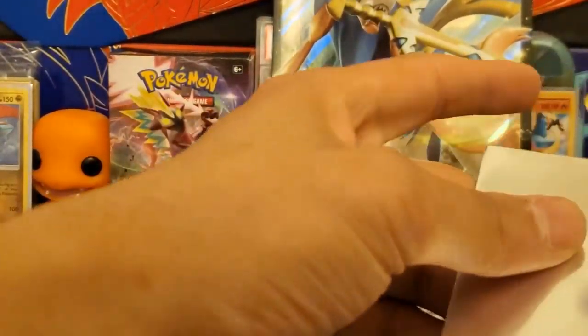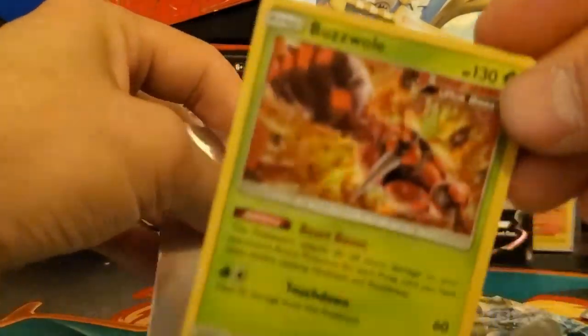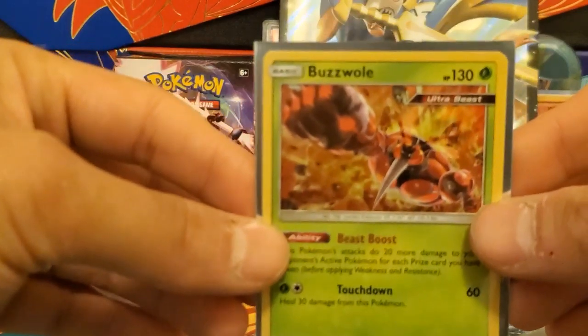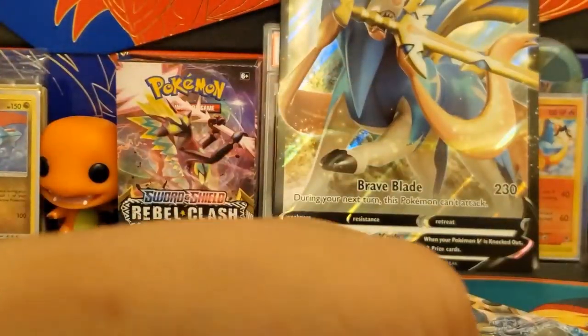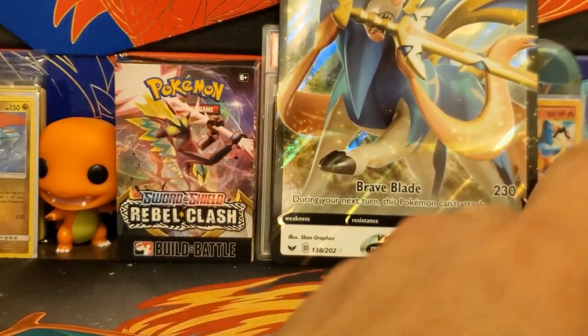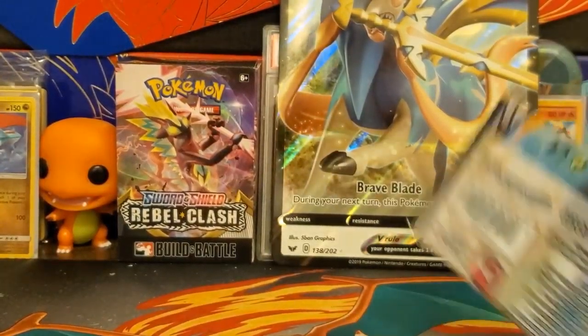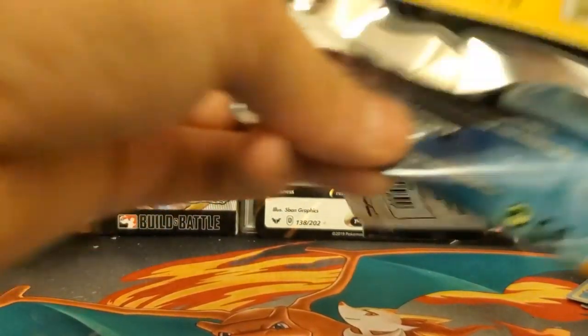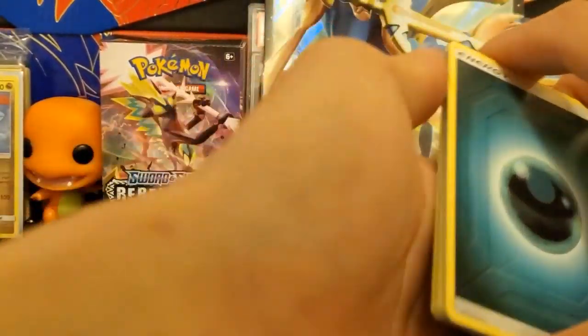The holo card is Buzzwole — man, come on. This better not be our only hit. I already have this Buzzwole, it's just an ultra beast holo, nothing too fancy. Not what we were looking for. It's a $20 box — opening cards is fun regardless, but at least a GX would be cool. Obviously no V cards, but just a regular GX would be nice, or a full art, or anything.